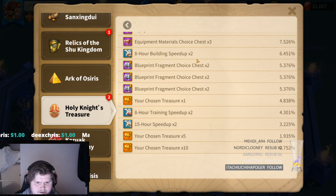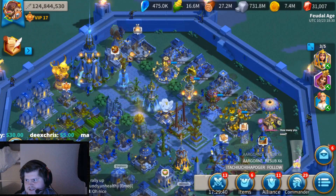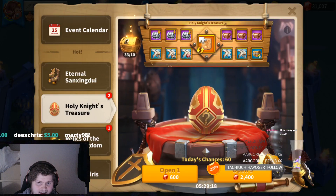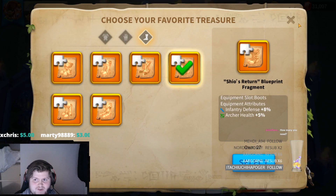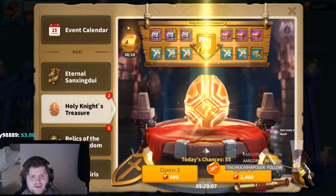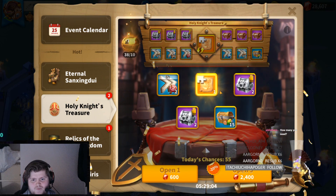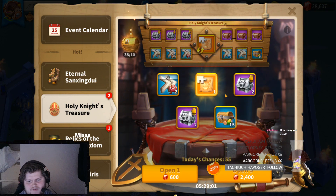So we have a 4.8% chance — basically a 7% to 7.5% chance to get one of your legendaries. I need 39 of the Sheos Return boots; I need 33 more since we've gotten six. Hopefully we're gonna get luckier as we go. Okay, that's one more at least — training speedups, resources, that's fine. We're at seven legendaries now.